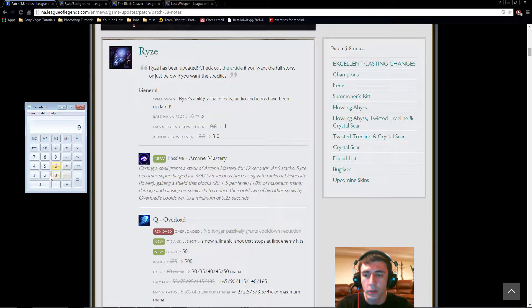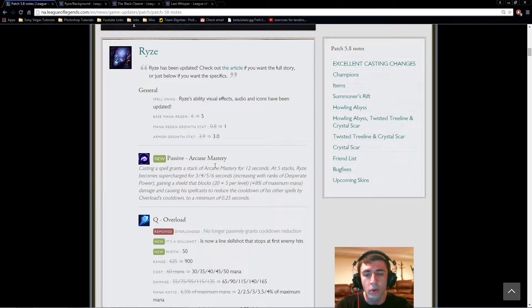Let's do a quick calculation: 0.9 per level times 18 — so at level 18 he'll have 16.2 less armor. That will hurt him. He can still build Frozen Heart since he has mana ratios, and the armor and aura are still good if you don't have another Frozen Heart carrier on the team. But it's going to make him weaker in the late game in that sense.